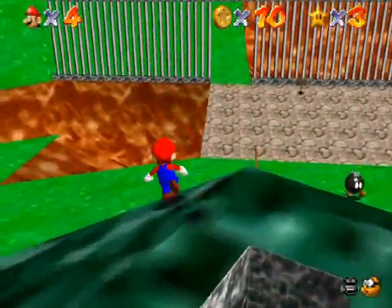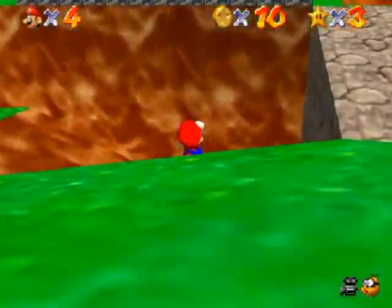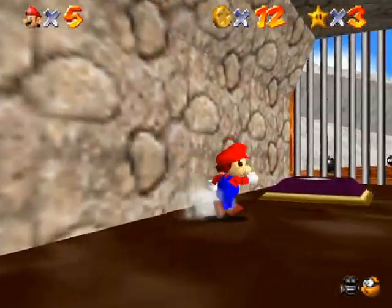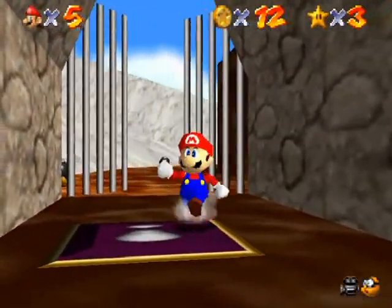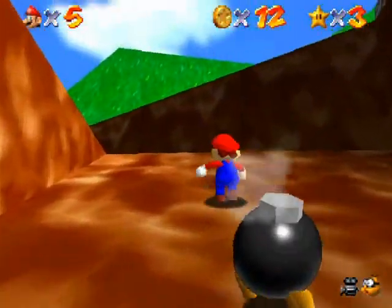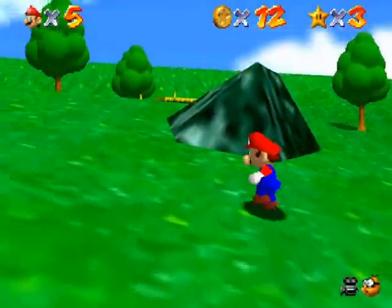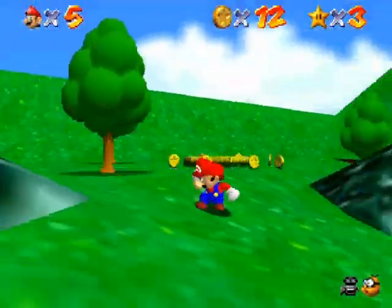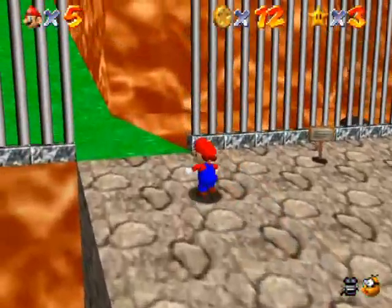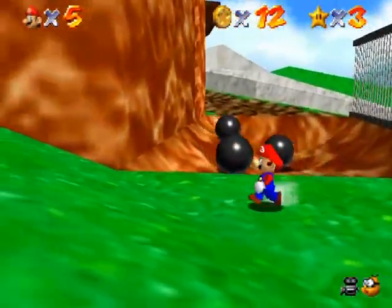If I go down this way there's a red coin and a one-up mushroom, which gives you an extra life obviously. Hitting this switch will open that gate, so you might want to do that as a shortcut, but you have to open it every time you come through the level, so maybe it's not that much of a shortcut. There's a red coin up there too.